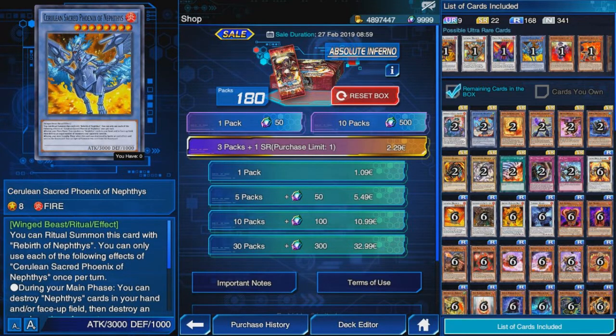Will Nephthys be good? I'm not really sure. I think it can be a good rogue strategy, but it can also be paired with current decks like Yubel — which can be super annoying, but also super inconsistent. If Yubel is already kind of inconsistent, mixing in a ritual deck won't give you the best consistency. You can also mix it with Ancient Gears since they have high-level monsters that make ritual summoning easier, but Ancient Gears might be better off alone. I don't see Nephthys being meta right now, but it has super interesting effects.